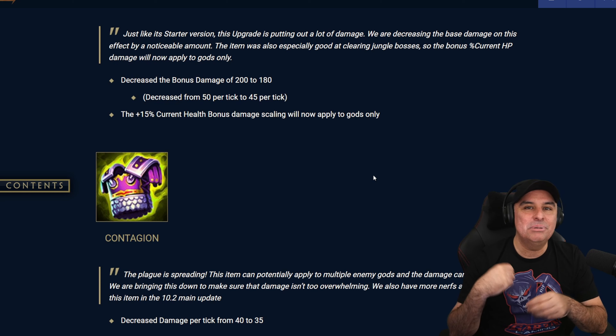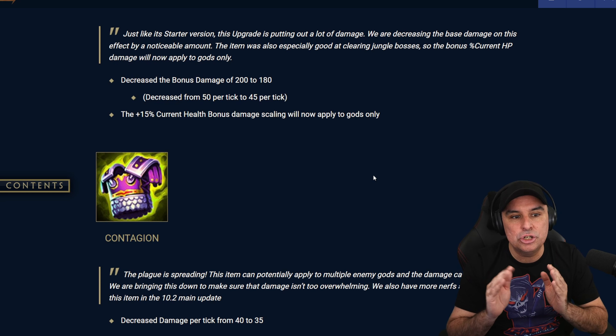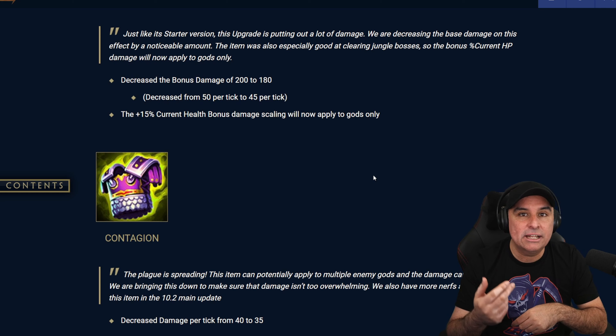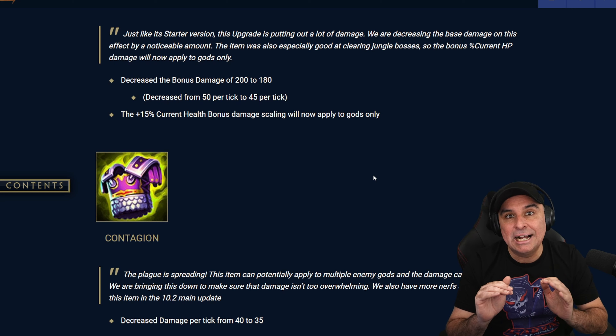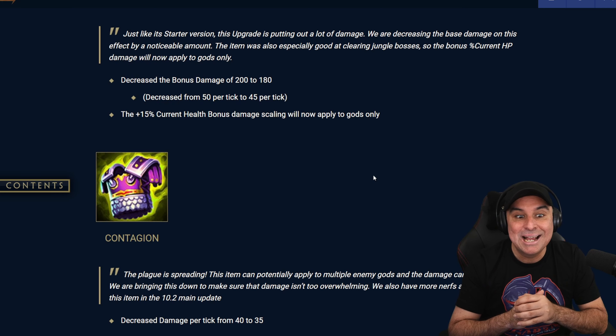When you're talking about bleeds or poisons or any type of tick damage, 5 damage per tick is huge. Now the 15% current health bonus damage scaling is only going to apply to gods, so that's not going to help you against minions. It's only going to be applied to gods.